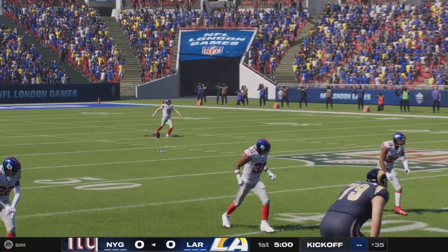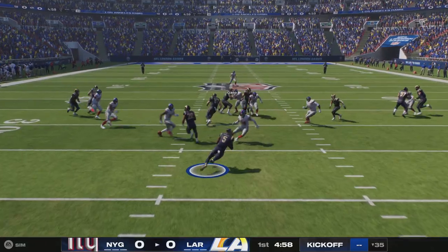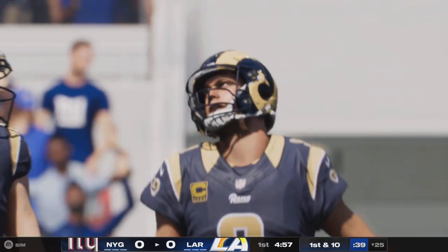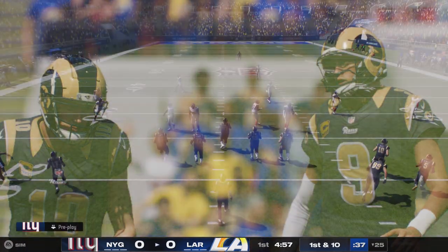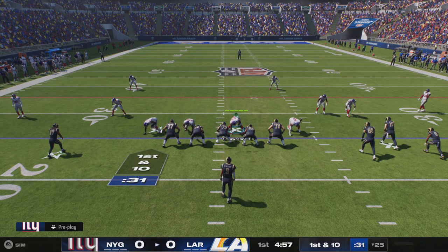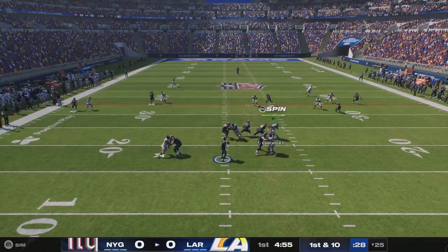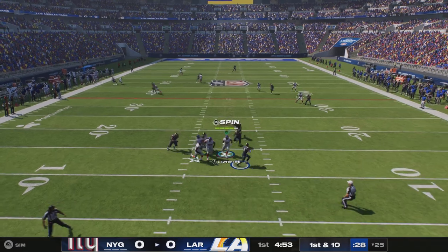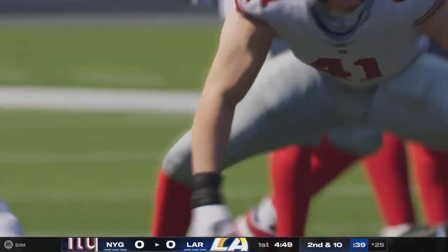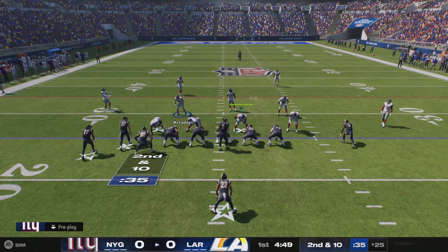The kicker, Graham Gonneau, set to put his foot into this one. And we are underway here in London. Able to get this out to the 25. They'll send the tight end in motion. He's going to take a shot right away, but he bats it away and it falls down incomplete. An incomplete pass leads to second and ten from the 25.